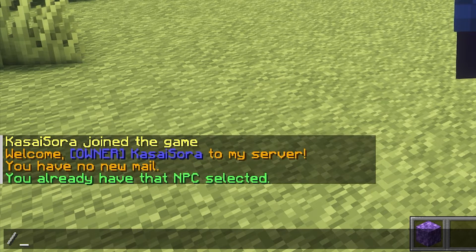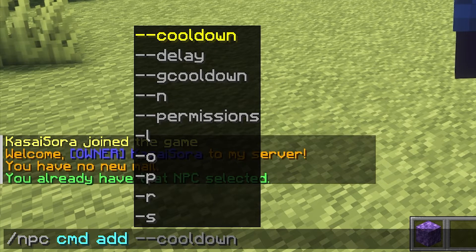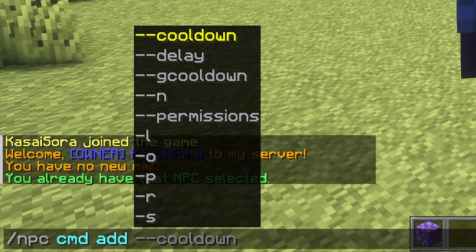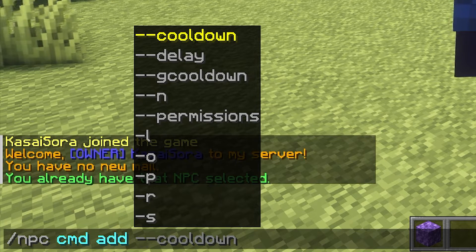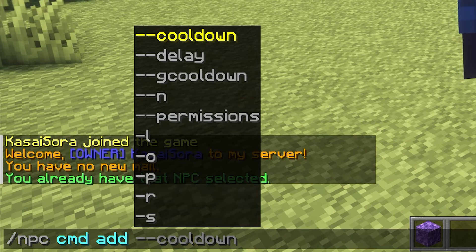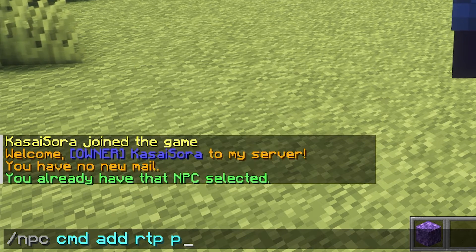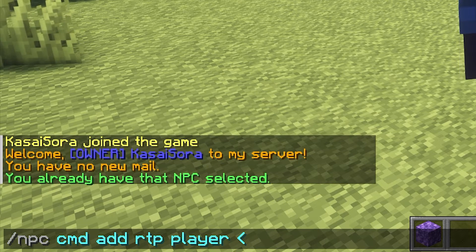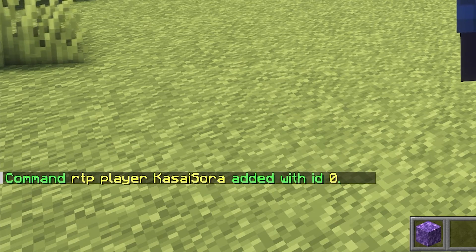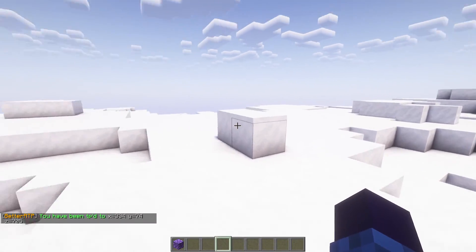Then what we want to do is simply add a command. We're going to type /npc cmd add, and then type out the command. What is really cool about Citizens is that we don't need to do anything crazy to make the command get executed through the console. By default in Citizens, when you add a command to an NPC, players will always have permission to execute that command — it doesn't need to go through the console, and the player also doesn't need the BetterRTP permission. By default it will just work already. So the command we want to type here is RTP, then player, and after that the placeholder for the player. The placeholder is different for Citizens — you simply type a left angle bracket, then P, then the right angle bracket. Command added. So when we now right-click this NPC, you will see that we're getting randomly teleported. It works perfectly.